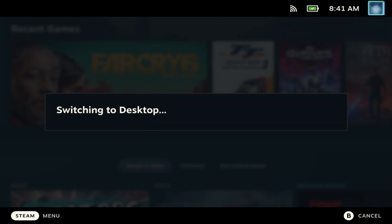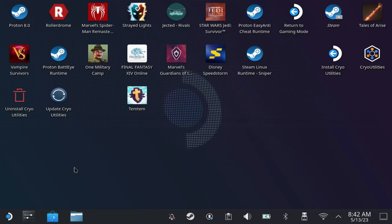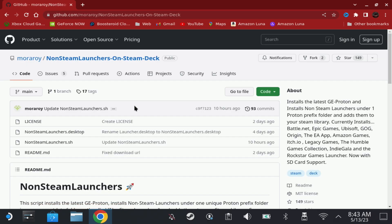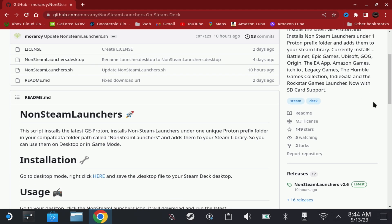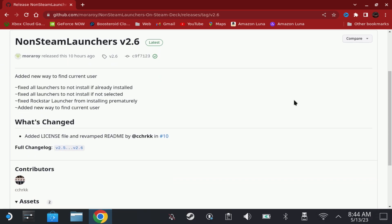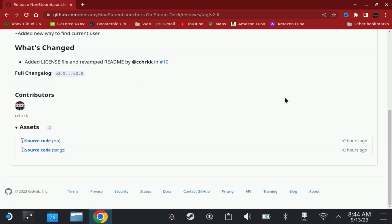Switch over to desktop mode and open up your favourite browser. Go to Non-Steam Launchers on Steam Deck — I'll put a link in the description below. Go to the releases section on the right, click through to there, then hit source code and download this to somewhere easy to get to.